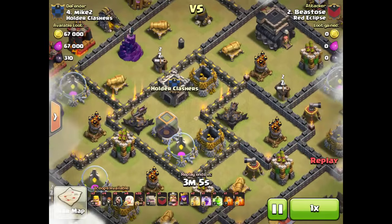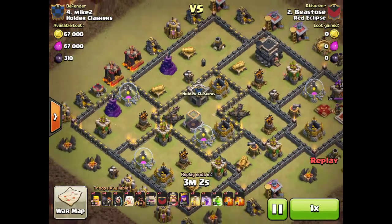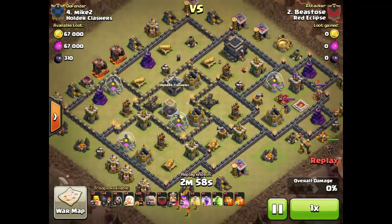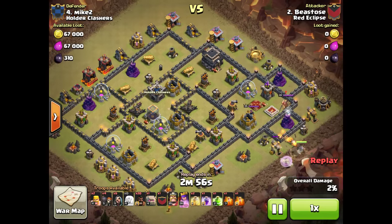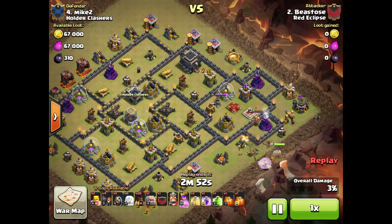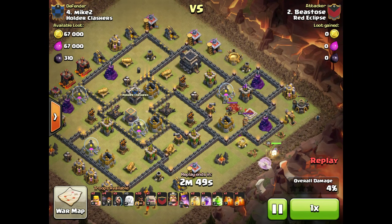Next, we got Beast on Mike. Mike is one of the leaders at Holder Clashers — pretty cool dude. So Beast is starting in with his Queen Walk here, continuing to work her up a little bit. She's now up at level 26, which is pretty legit.